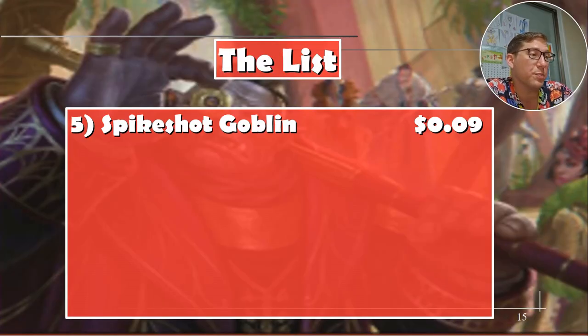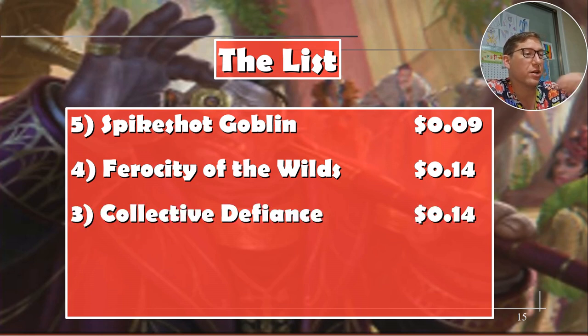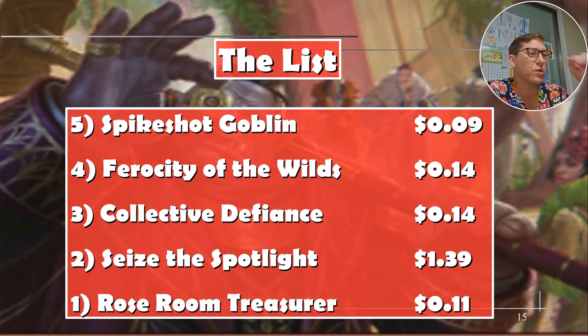The list: Spike Shot Goblin — nine cents. Ferocity of the Wilds — fourteen cents. Collective Defiance — also fourteen cents. Seize the Spotlight — one dollar thirty-nine. Rose Room Treasurer — eleven cents. Seize the Spotlight and Rose Room Treasurer are cards you can put in almost any deck — they'll ramp, draw cards, deal damage, whatever you need. Anyway, take it easy.